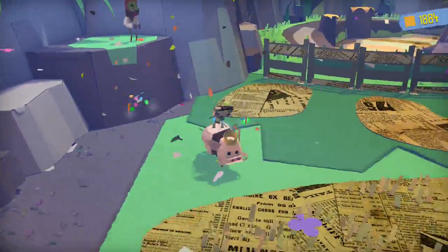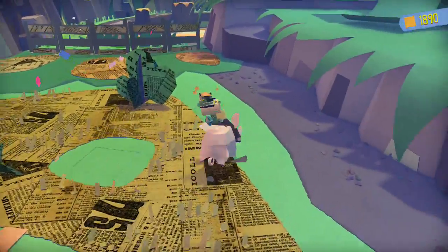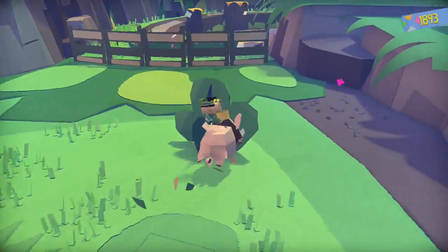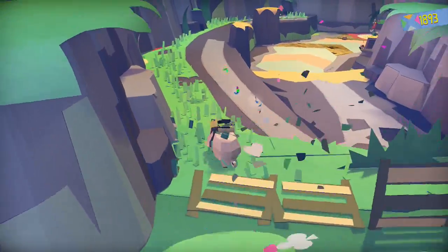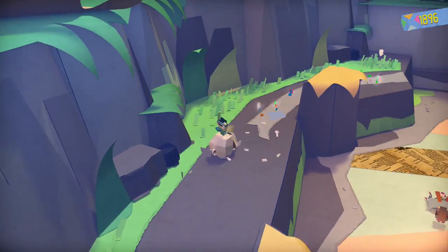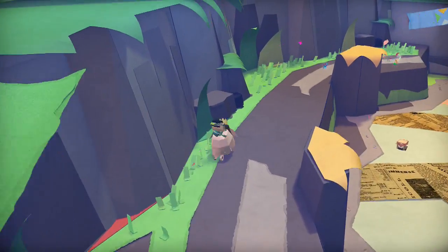You can fall off that ledge there. So that's 2, and there is a third here. Just move on to the next bit. As you can see there are a couple that dropped down into that section below us.